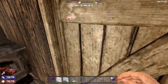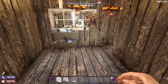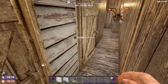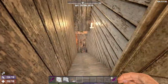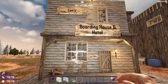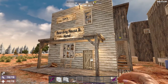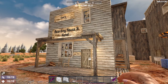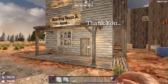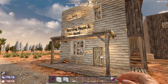Okay guys, that just does it for this build. Going down and there you have it — Sam's Boarding House and Hotel. Come on Rosie! Thank you for joining us, Rosie thanks you for joining us. We shall see you on the next build — bye bye for now!